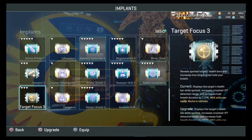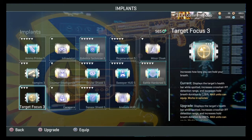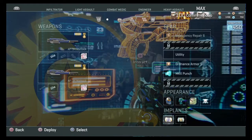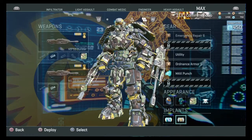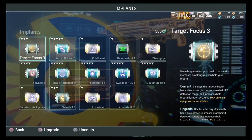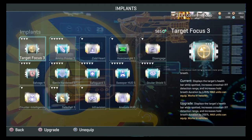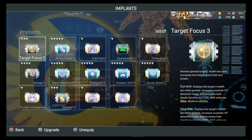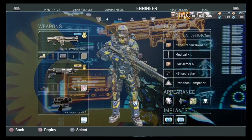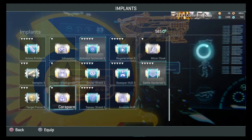Target focus: you might use it for long-range engagements with a sniper. I also use it to gauge the health of targets — on a MAX, for example. When using burst fire on a MAX, I'm checking the health of the target I'm shooting at. If I'm shooting at a bunch of air targets, I can check which has the lowest health and prioritize that one first.